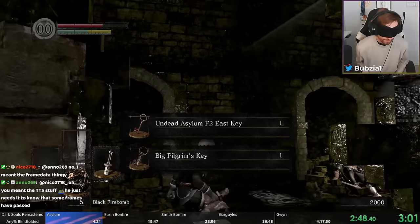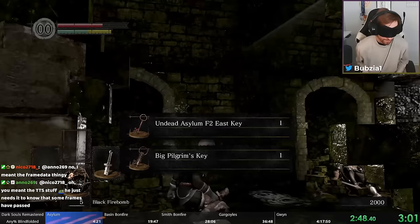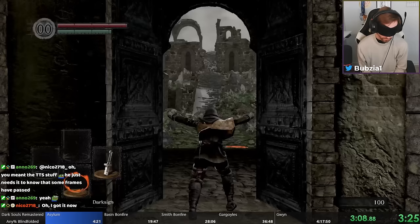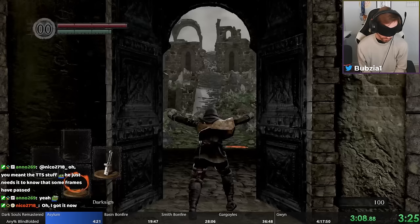Now we can talk to this guy, get our Estus — which is important — as well as the key. If you kill the boss early, this guy gives you the key to the big door from the boss. So we do just that and warp back to the bonfire, which is our normalized position. From there, just run straight to the door and we are here.